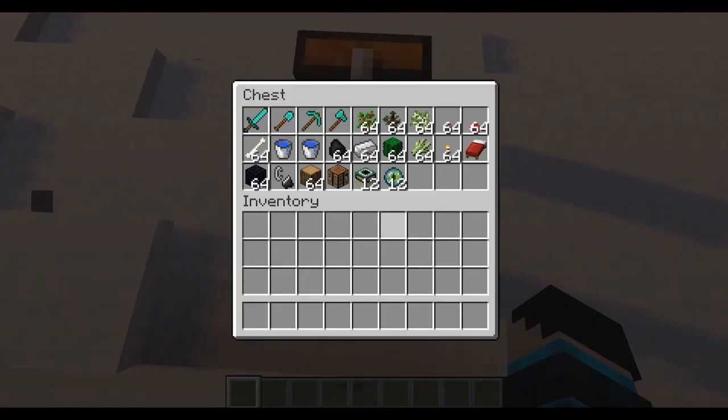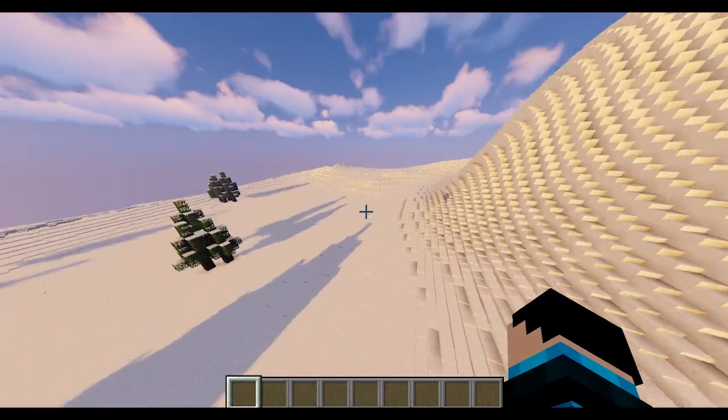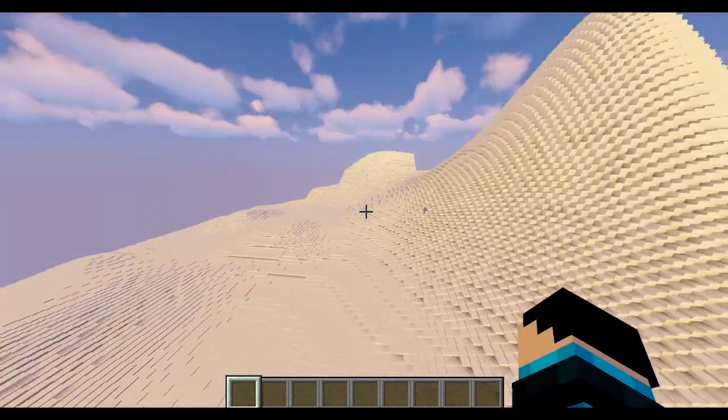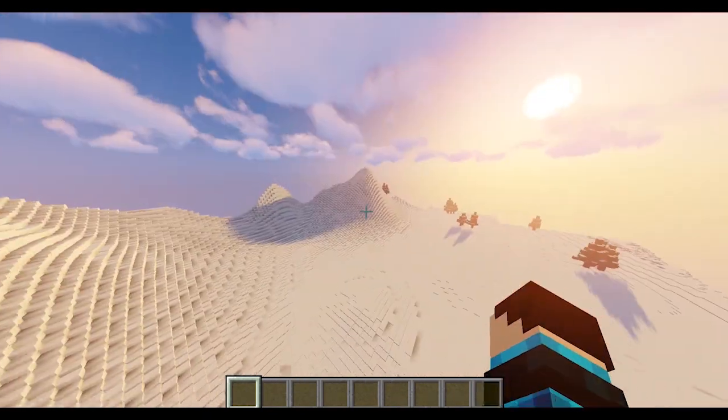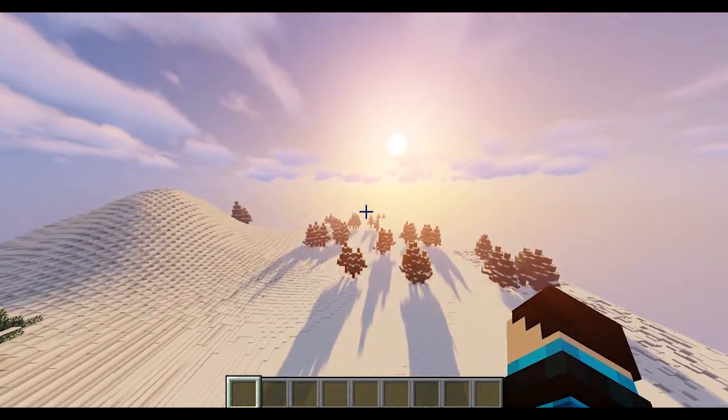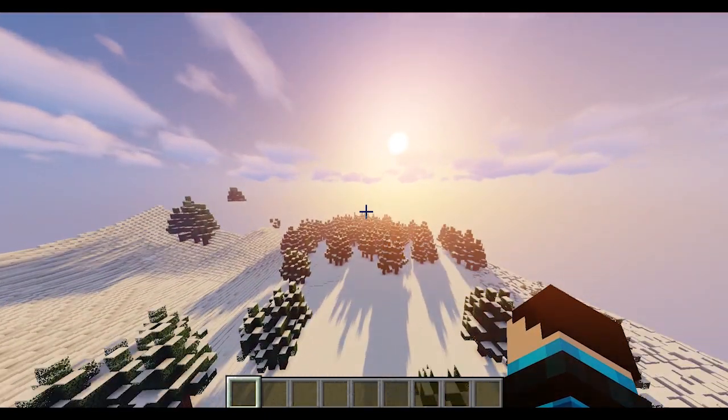It's pretty good. Just the World Painter stuff in here. Cool. So if we go this way, there should be a big mountain right here. Yep. I'm excited to see the cliff right there. But here's the mountain, and on this side we should have another mountain after the forest.